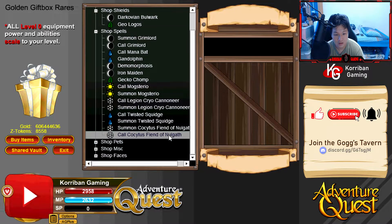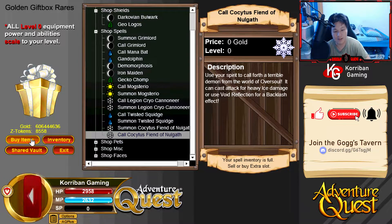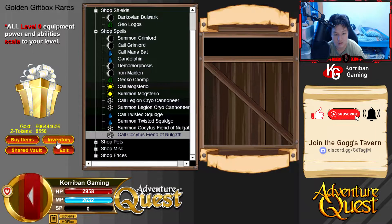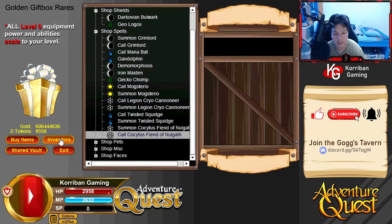Next up we have the Corsitus Fiend of Null Gap - this one is the SP version. We'll go ahead and get this. This is basically an ice clone of the Dread Fiend of Null Gap, but with ice backlash damage. Ice backlash is the strongest backlash inside of the game right now, so you definitely want to get that, especially if you have the donation contest items. I only got the cheap ones that you can get by donating 1 to 2,000 tokens, but still good. I'm going to pick this up in case I want to play a backlash build in the future.